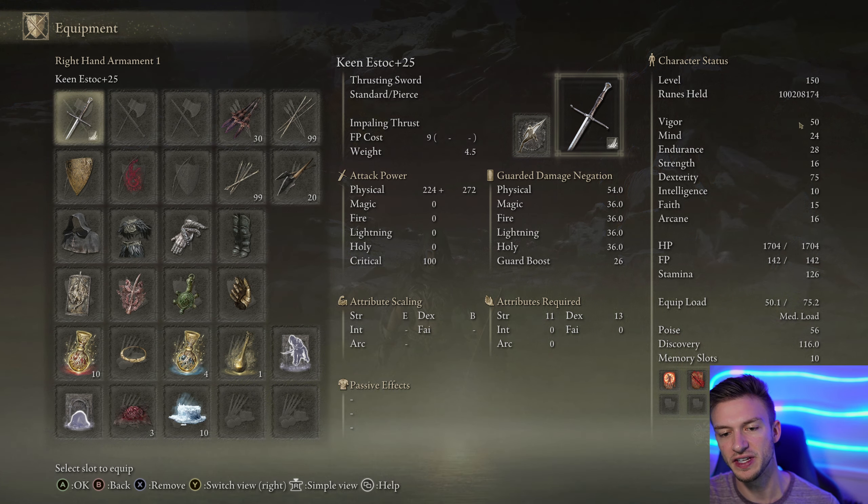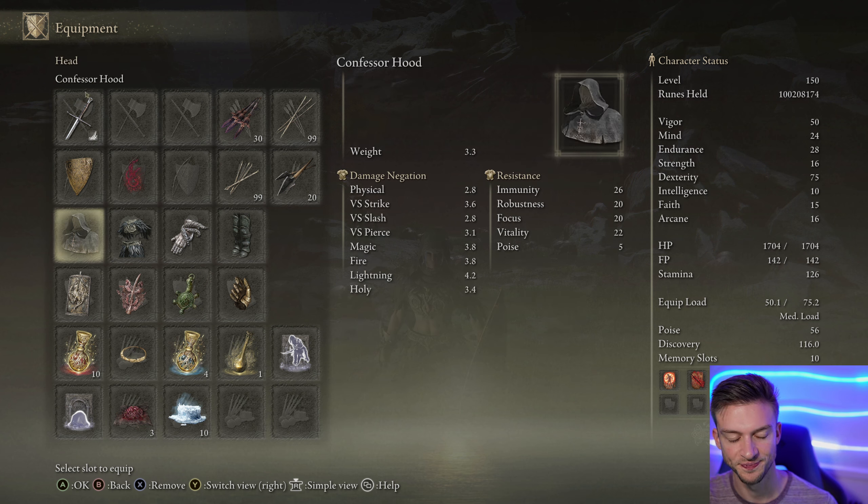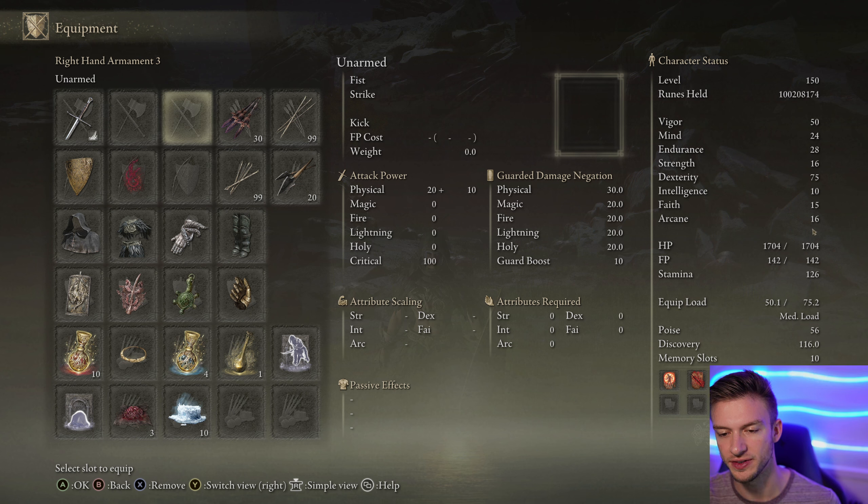This build is at level 150. We want to get our vigor up first, and we don't need that much mind or endurance because we can wield one of these medium shields. Make sure you get your poise up to 56 — this requires 28 endurance with whatever armor you can find to get your poise up to 56.